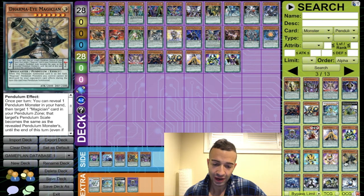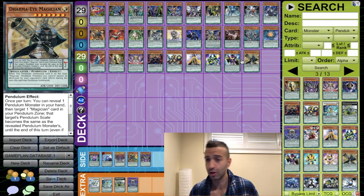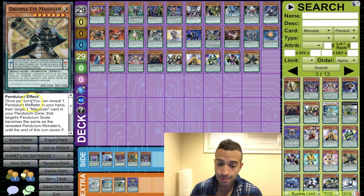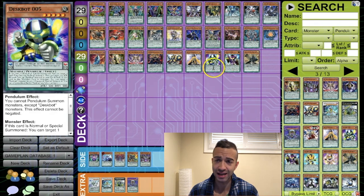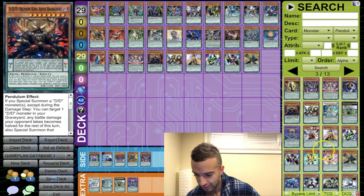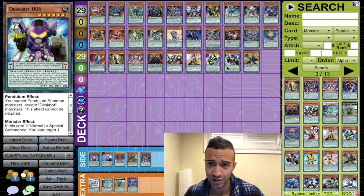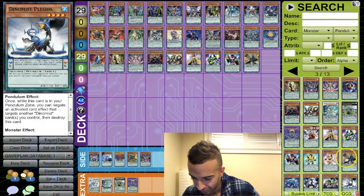Dharma Magician — it's a level seven magician, kind of sucks, but we're going to add it anyway because it's a magician with level seven and could see some play as a low or high scale. If you're playing Despots or DDs, you can reveal a card in your hand, target one magician card in your pendulum zone, and the scale becomes that — so it could become scale 2 or scale 10, which is huge for pendulum summoning level 8 DDs.